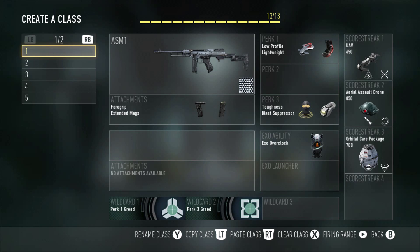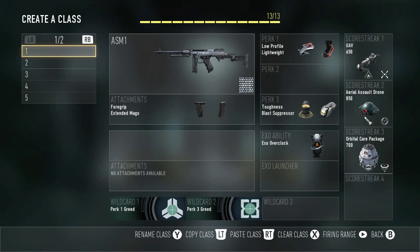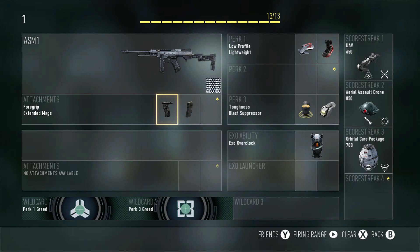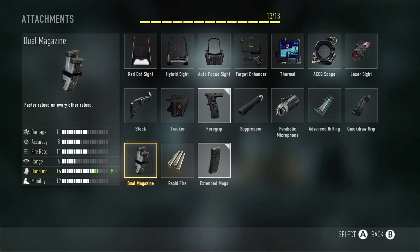Getting into my creative classes — first up is the ASM1 as my rushing class. You guys can pause the video if you want to take down a specific class. I use every single one of them daily. I used to run Advanced Rifling but switched to Extended Mags because I haven't gotten a Speakeasy yet and really want that.